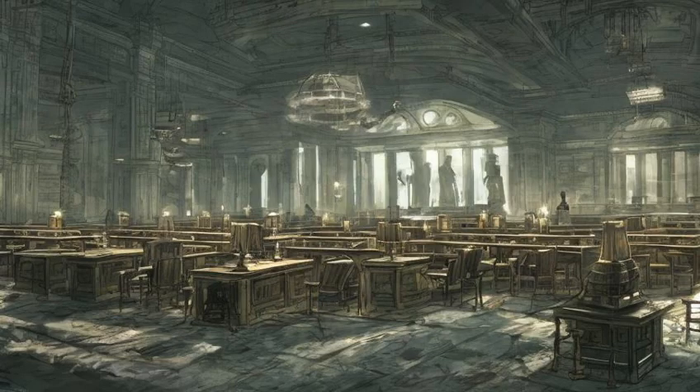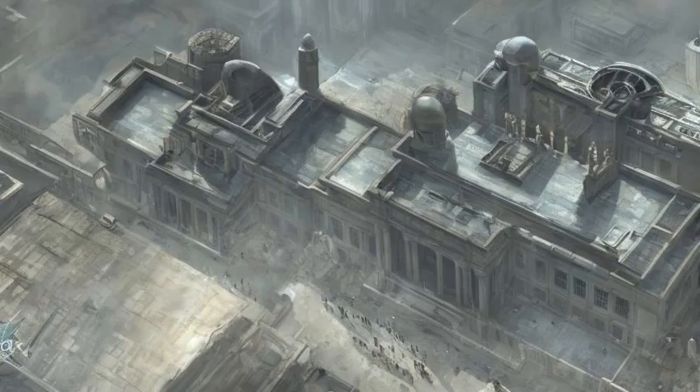The turrets will almost certainly target the sole survivor should one decide to enter the fray, resulting in the protectrons also targeting the player and making for quite a battle. Using a jetpack, one can find a dead Brotherhood of Steel initiate on the roof.